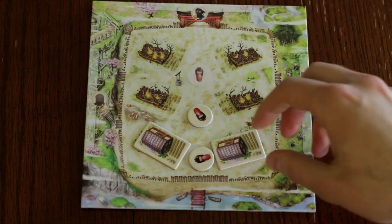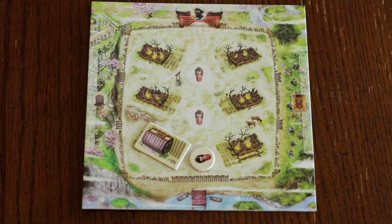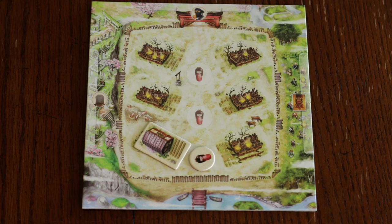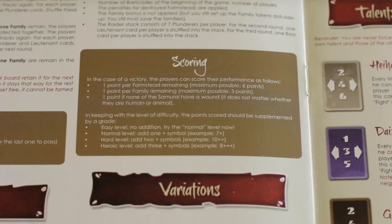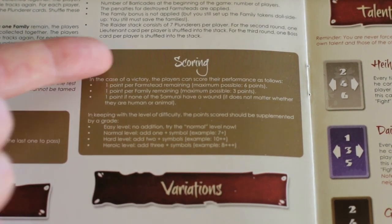For example, when you remove a farmstead from the village, if you are playing hard or heroic mode, you must also endure the penalty depicted on the back of the farmstead. Look at the scoring section in the rulebook to see how to score the different difficulties. We're Games Explained, and that's how to play Samurai Spirit.